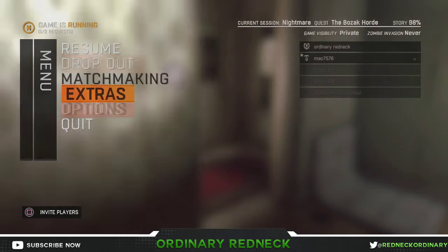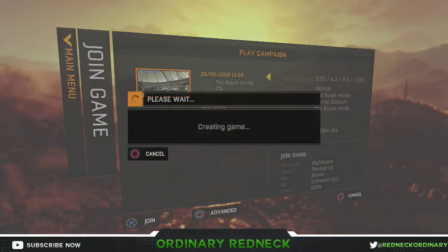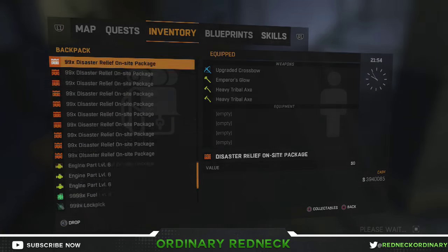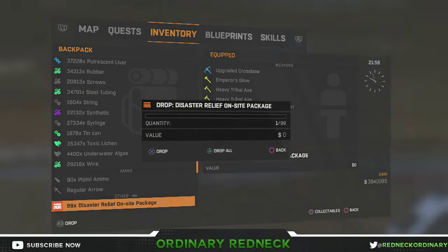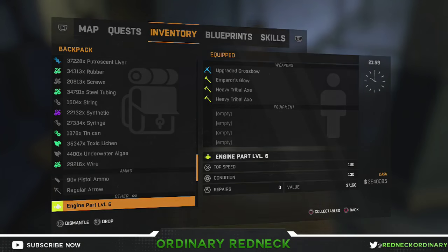Leave your friend's game and come back to it to make sure that you're going to spawn with your disaster relief packages. Once you spawn with the packages, go ahead and drop them for your friend. Wait until he picks them up — make sure he picks all the packages up.